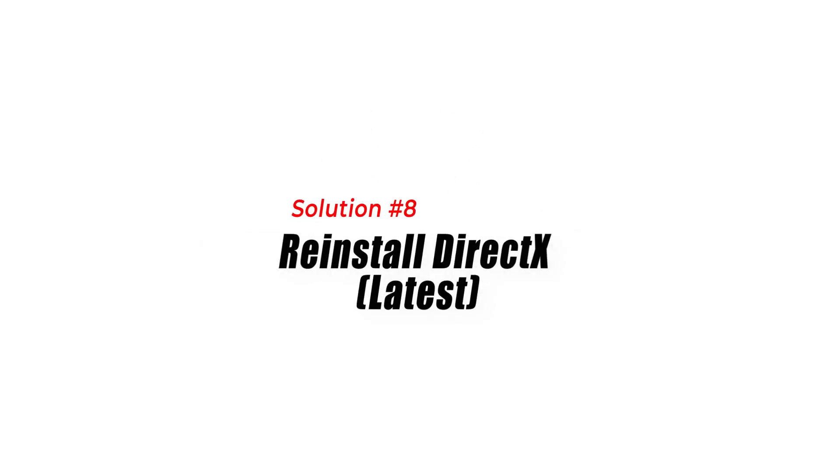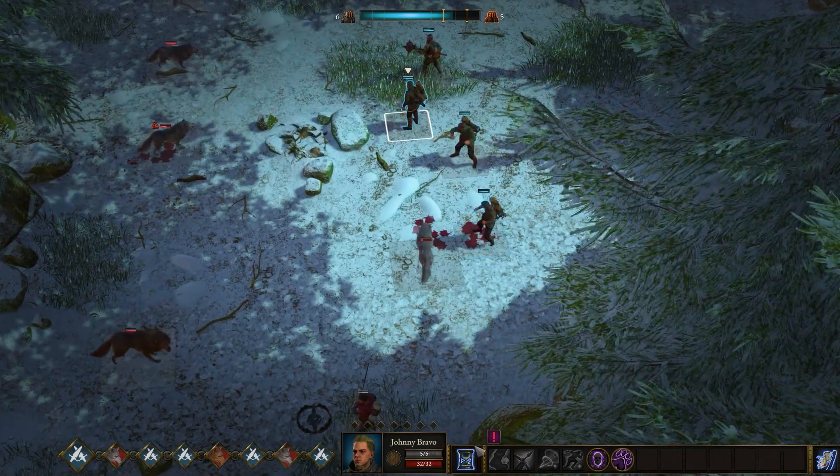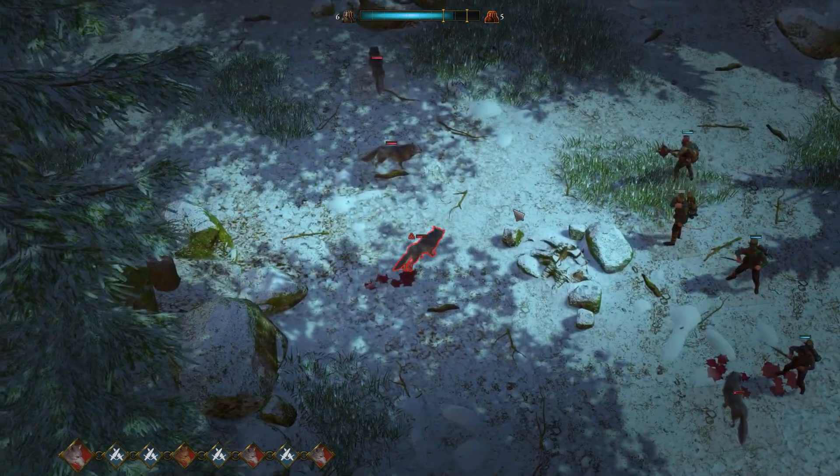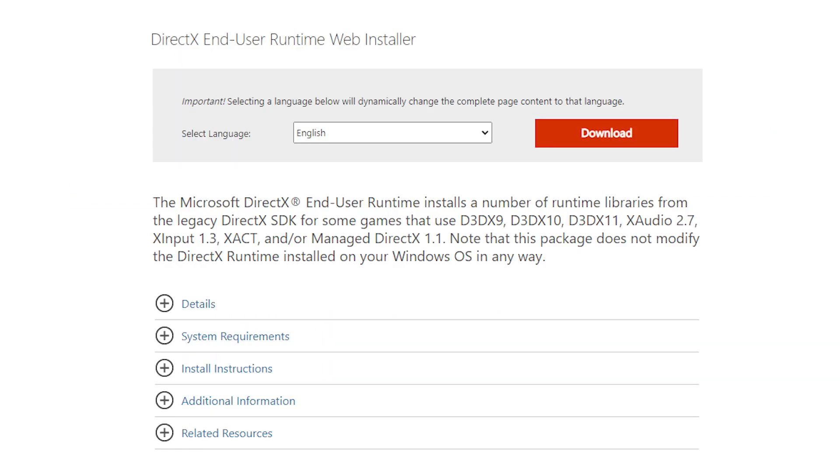Solution 8: Reinstall DirectX. If you are experiencing crashing issues due to DirectX, try reinstalling the latest version of DirectX. To reinstall DirectX, go to the Microsoft website and download the latest version.